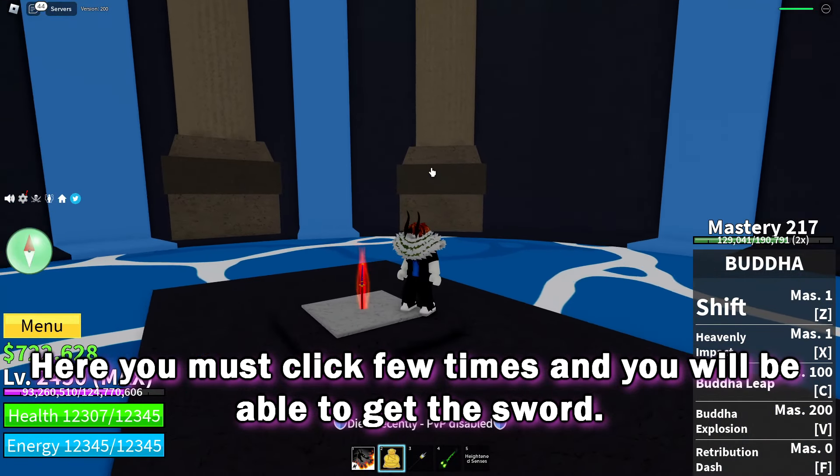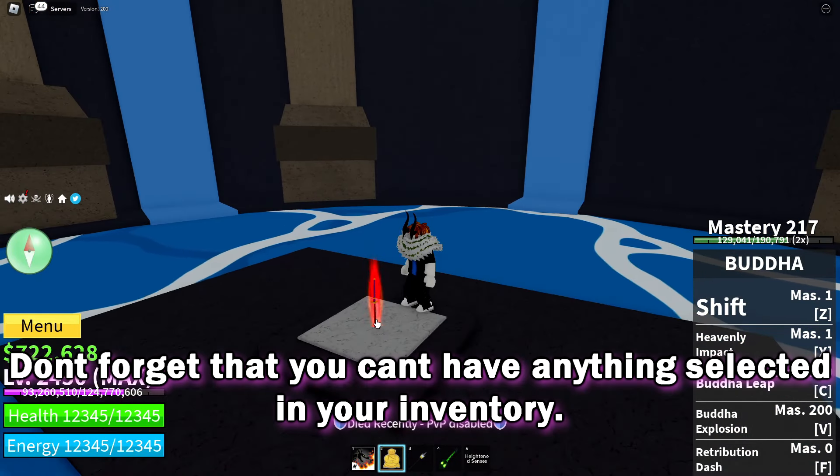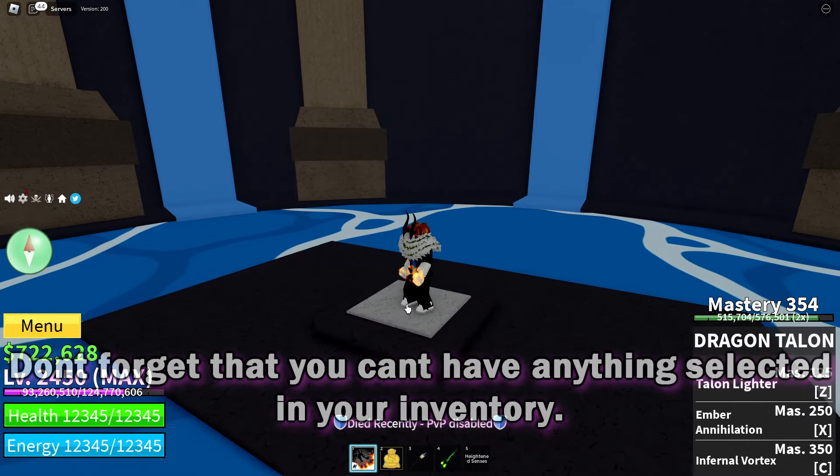Here you must click a few times and you will be able to get the sword. Don't forget that you can't have anything selected in your inventory.